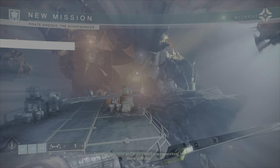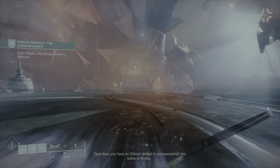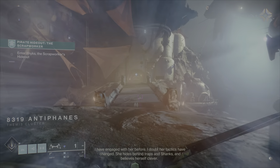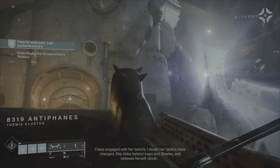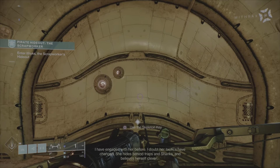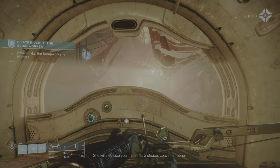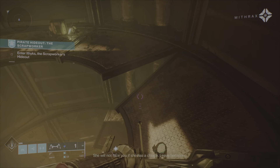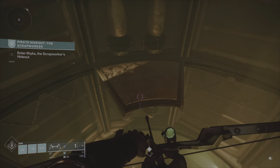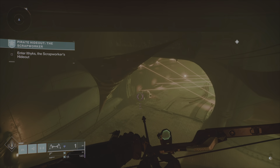You face an Eliksni skilled in scrap working. Her name is Ithix. I have engaged with her before. I doubt her tactics have changed - she hides behind traps and Shanks and believes herself clever. She will not face you if she has a choice. Leave her none.